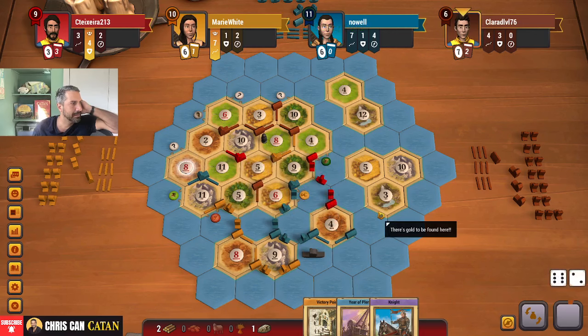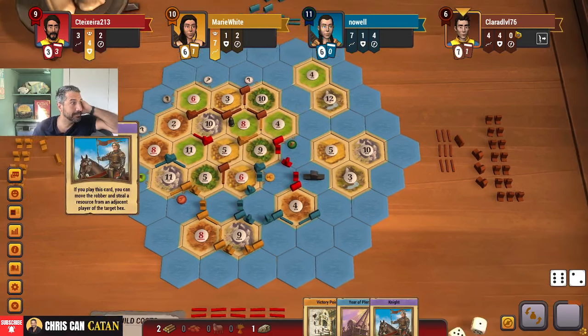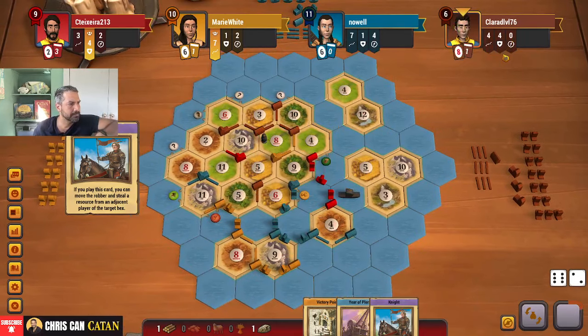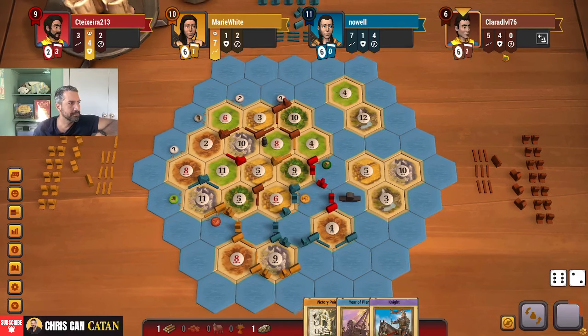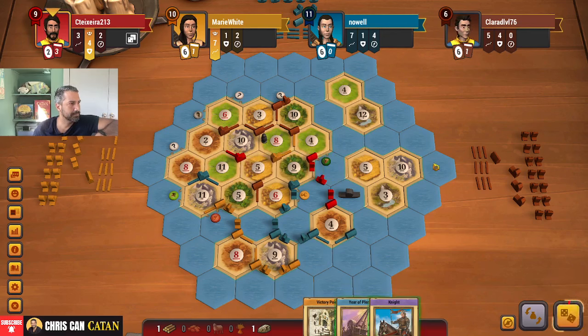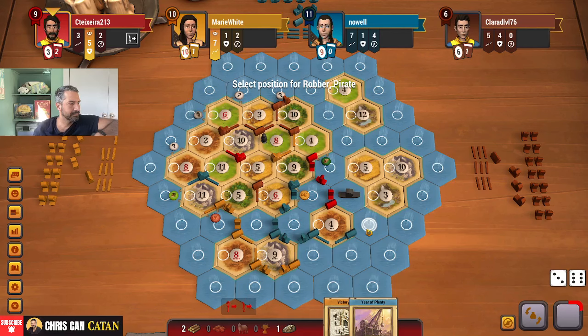Eight blocks — good. They did have a knight this whole time. Let's roll. Nine. Can't really have him coming over here — that's the problem. If I just build two ships, they can't get over there anyway, at least that quickly. Let me just do this.